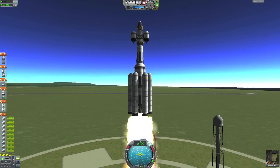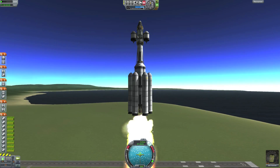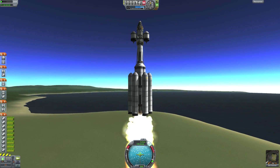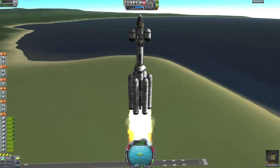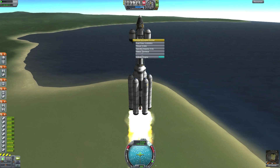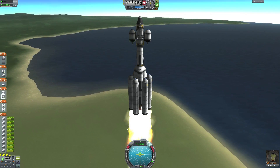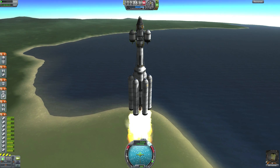Here is our rocket that will take us to the moon. On top we have the landing stage with 4 landing gears, a ladder and 2 solar panels. On the sides we have 2 small fuel tanks and 2 small aerospike engines. These fuel tanks and aerospike engines will be the stage that takes us to the moon.